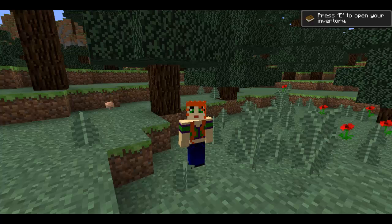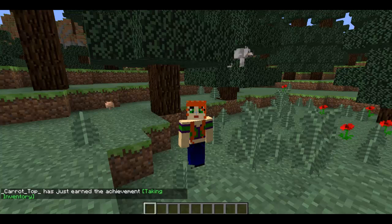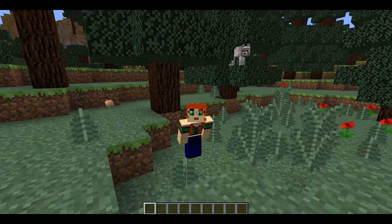Just a quick note: as you can see in the top right of the screen there is the achievements box that we're all used to, but when I actually trigger the achievement you can see it does appear in the chat as well. So I'll move on and start talking about the new biomes.